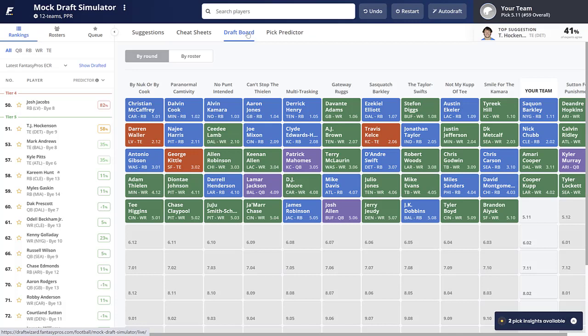Looking at the draft board after we took Cooper Kupp: David Montgomery, Miles Sanders, Mike Evans, Julio Jones, Mike Davis with the seventh pick in the fourth round — earlier than I'd like to see Davis go. There are still guys like Darryl Henderson and James Robinson. Speaking of Darryl Henderson, he goes with the 10th pick in the fourth round. This is probably the range he'll go now because of the Sony Michel trade to the Rams. I'm not demoting Henderson much — maybe two or three spots — I still think he's by far the back to own in that Rams backfield.